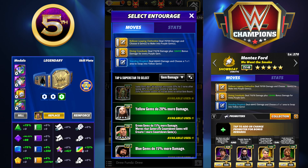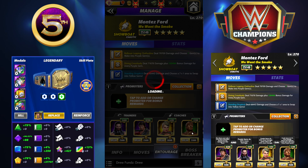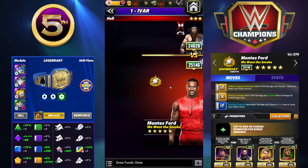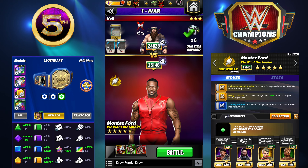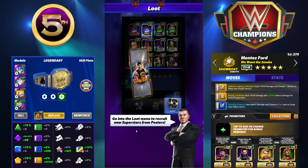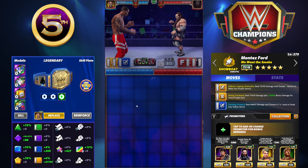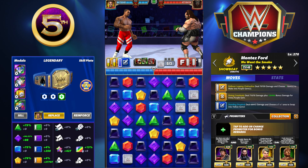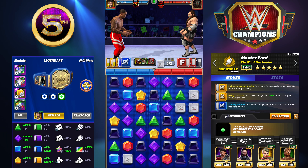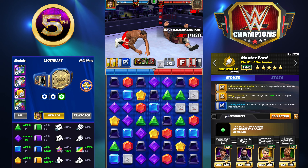If you have a better metal with Fury — and if you're wondering why not run armor — it's because we lose a ton of damage per purple gem, and as you've seen that's very significant. Next moveset: really really good. We're going to take the finisher out and put in the Rollover Leaping Clothesline instead, which deals 79k damage and lets you choose six gems to make into purple gems.